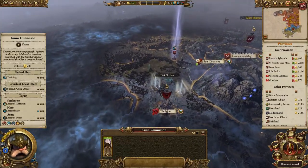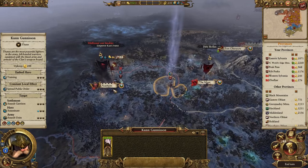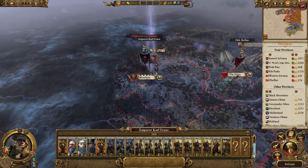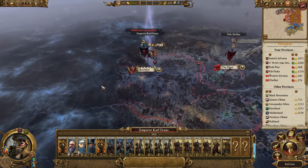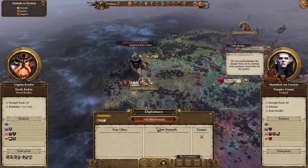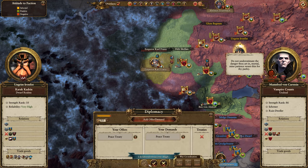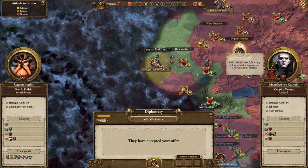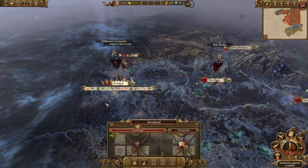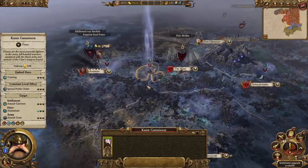Con Gunnison only has 55 gold to spend so we'll just use him to scout. Averheim is under siege by Karl Franz himself - perhaps we should have taken that peace treaty earlier because the vampires are going to be dead very soon. So it would be good to get some gold out of them now. Let's demand 1800 gold in a peace treaty - they accepted! We've declared peace which is fine because they're about to be wiped out anyway, and we got a free bit of gold out of them.